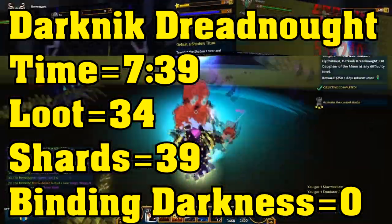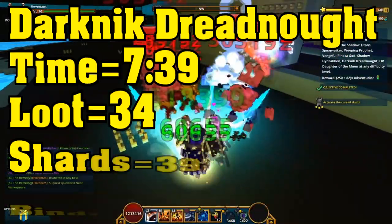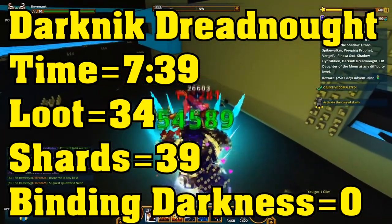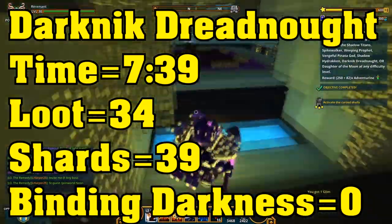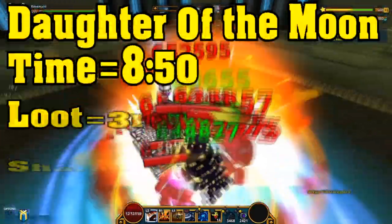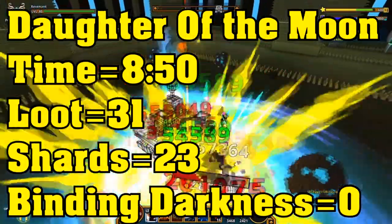Then we get on to Dark Nick Dreadnaught, which took me 7 minutes and 39 seconds to get to the boss, loot of 34, shards of 39, and no binding darkness. Then we move on to Daughter of Moon, the last one — 8 minutes and 50 seconds to get to the boss.